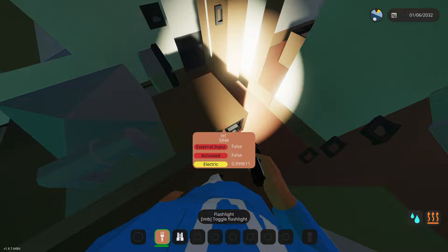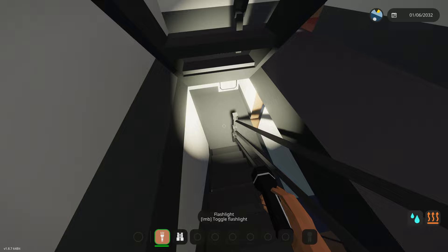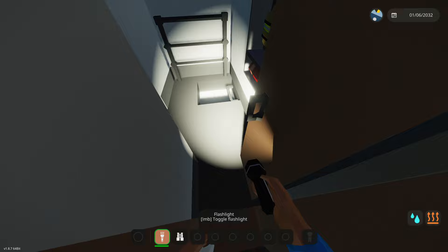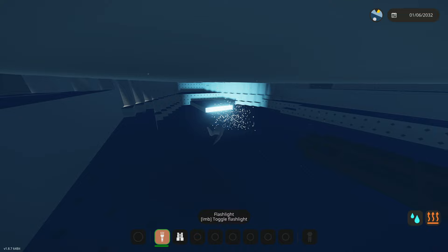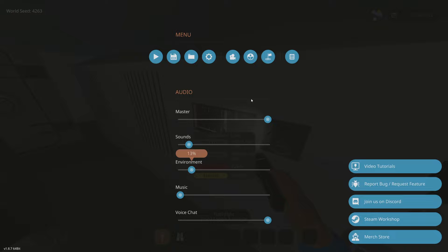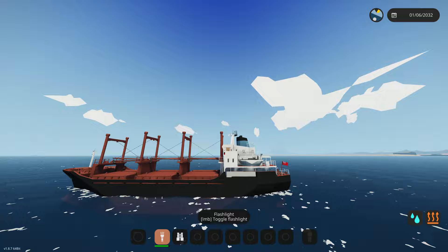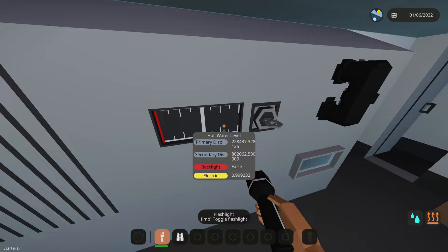Water is flooding into the main hall — we may need to start evacuation fast. I can already feel it leaning. Checking the engine room — all clear, no water there. But there's so much water in the main hall already — I could swim in it. We're definitely sitting lower. The engine room now shows about 20,000 liters incoming. Bilge pumps activated — but they're not doing anything.